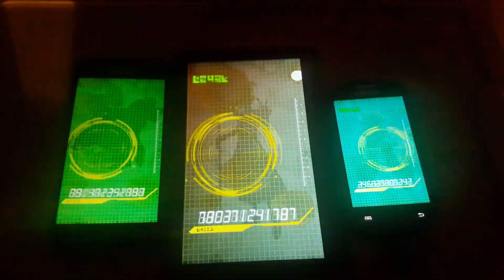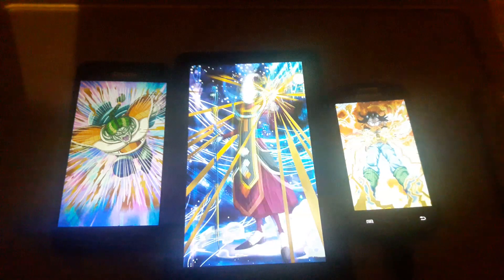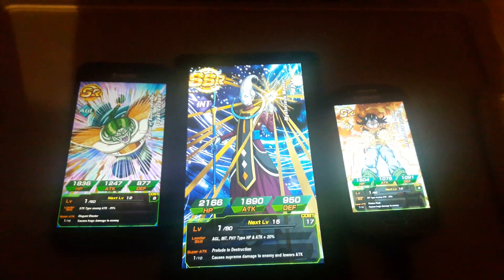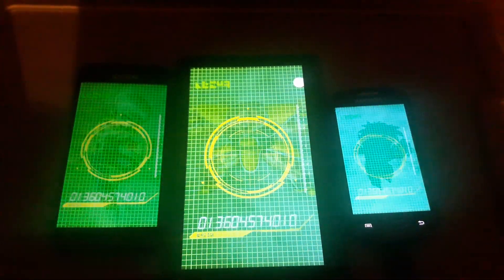I seriously thought that was a SR, but wow — Whis, Intelligence type. He's pretty good, though he doesn't have Shocking Speed sadly. He's good for the Beerus event though. That's the 7th card, on to the 8th.